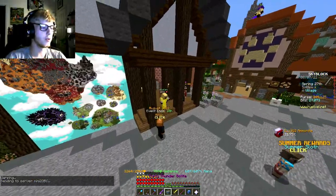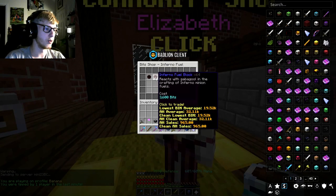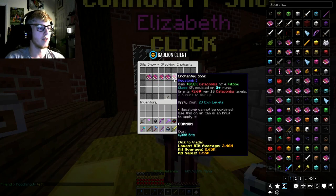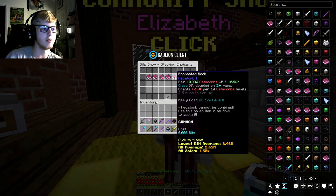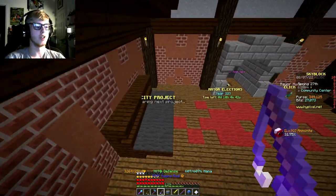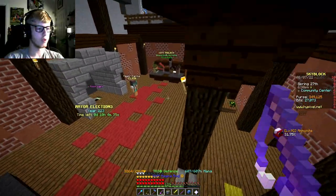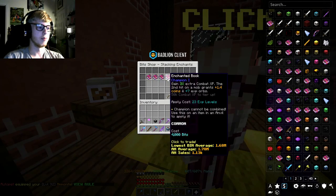They also added a couple of new stacking enchants to the bit shop, and gave you the ability to buy a full stack of inferno fuel blocks at a time. The new stacking enchants are hecatomb one and champion one. Hecatomb is mainly for increasing your catacombs XP — you put it on your helmet and as you get more XP it levels up just like expertise or compact, so it's going to be really good for dungeon heads like reaper masks. I already put one on my reaper mask and my maxor helmet.